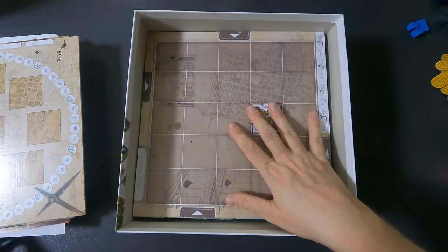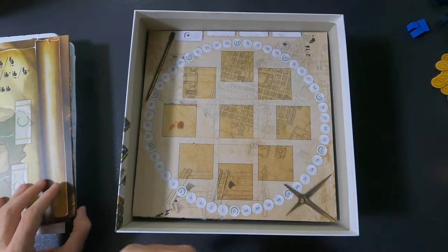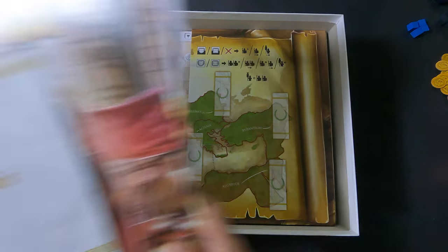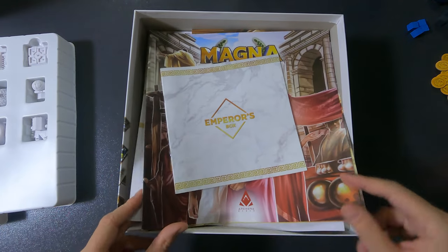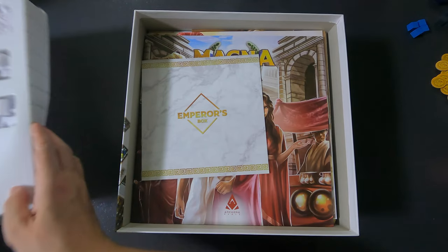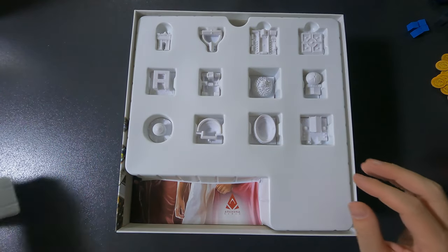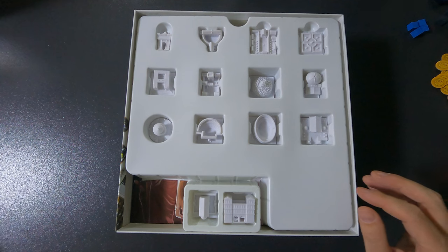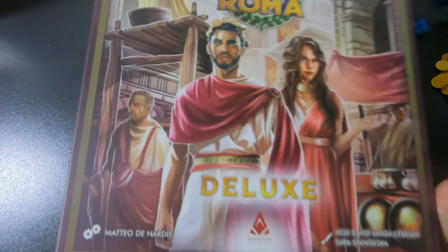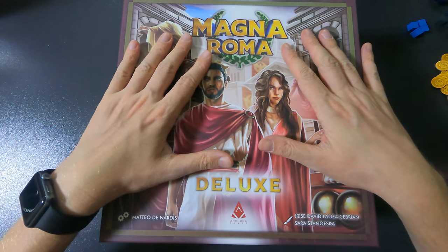I thought about putting the buildings at the bottom of the box but that would be annoying to access during gameplay, so I'm just going to leave them on top. All the boards and rule books go on top as usual — and that's basically it. Nice, no lift whatsoever, so it all fits in the box. But like I said, the chances are very high that I will remove the bottom insert because all those bags are going to get on my nerves.